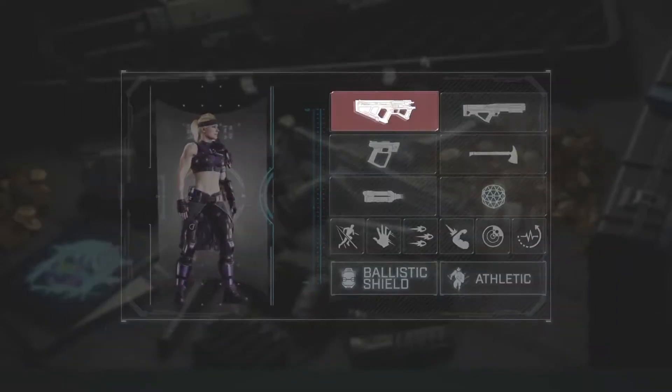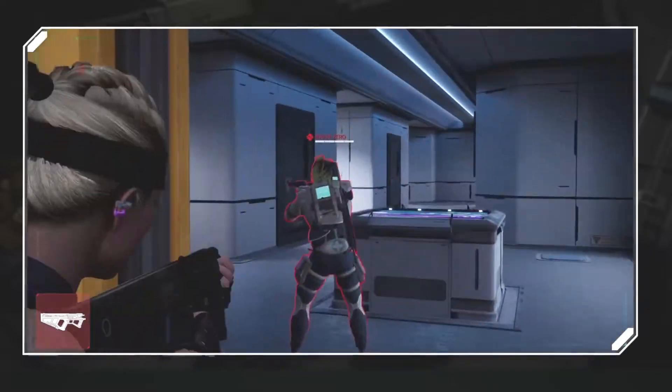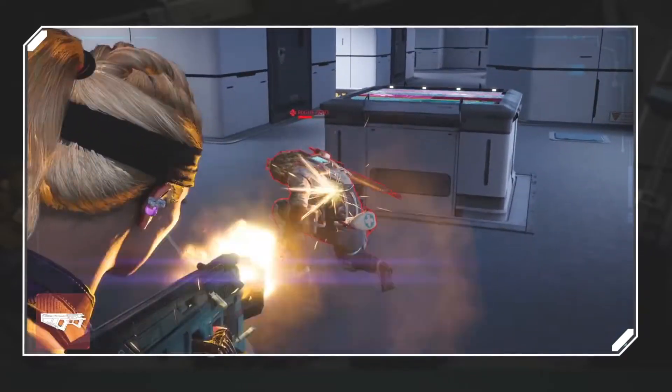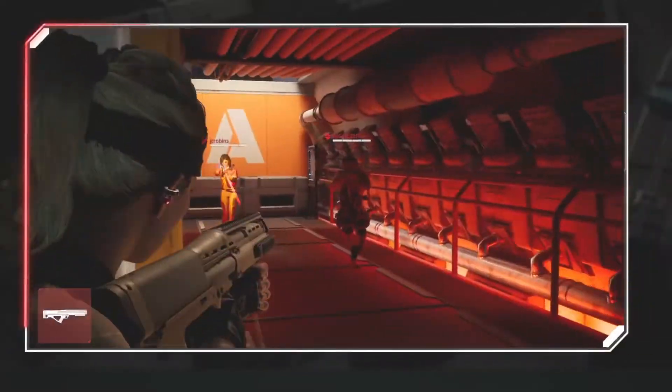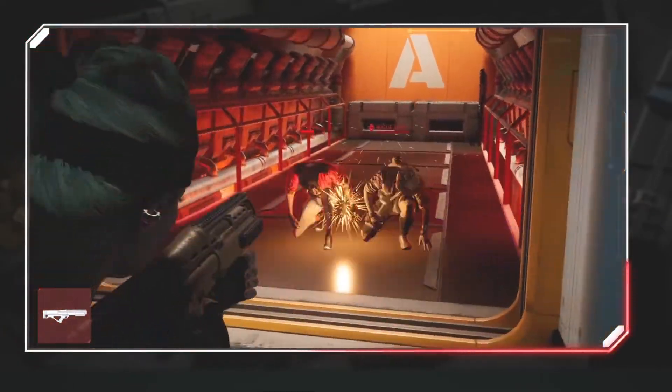Sigrid may focus on defending, but her offense packs a serious punch in close quarters. Her high-capacity SMG, the D40C, is perfect for quick bursts at close range, while her S12 shotgun deals out heavy hits with high damage output at close and medium range.